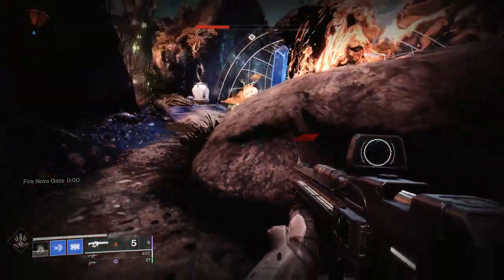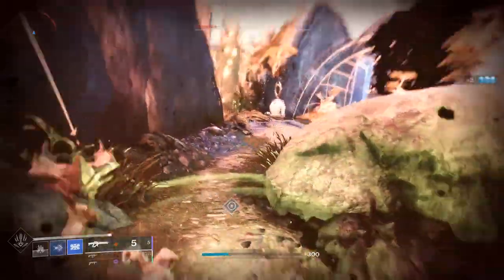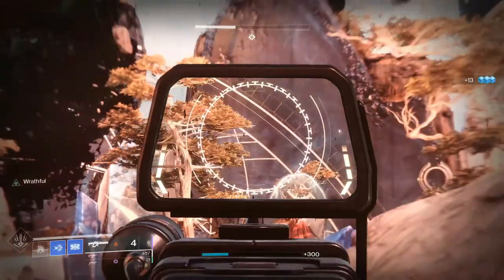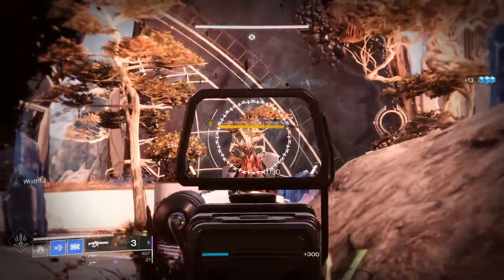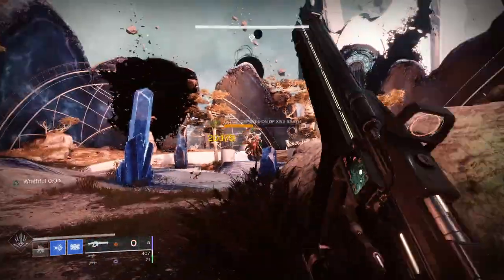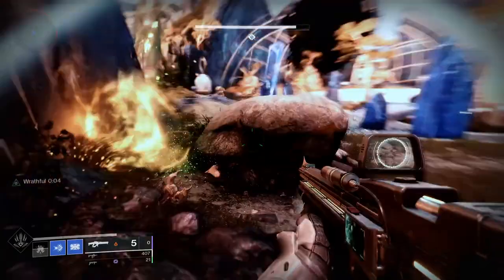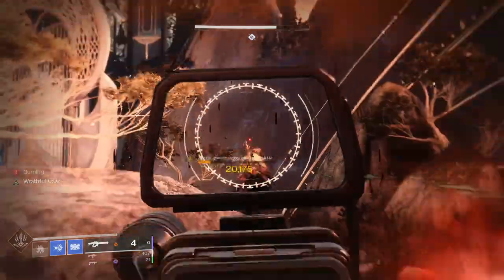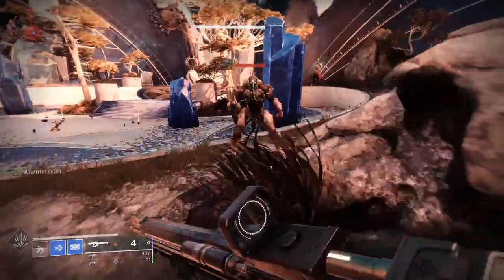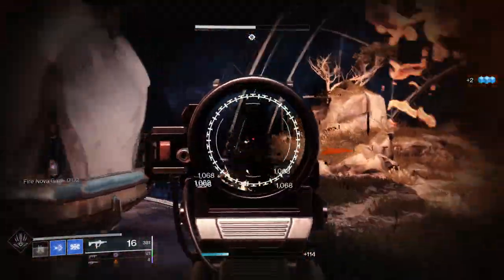The curated roll comes with Kill Clip where reloading after kills grants increased damage, and No Distractions where aiming the weapon for a short period reduces flinch. It also comes with Ionized Battery for an increase in magazine size and decrease in reload speed, and Extended Barrel for that increase in range. For PvP, Quick Draw and Moving Target would be a good roll, and for PvE, Firmly Planted and Demolitionist would be really good.